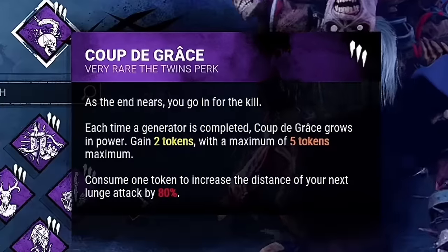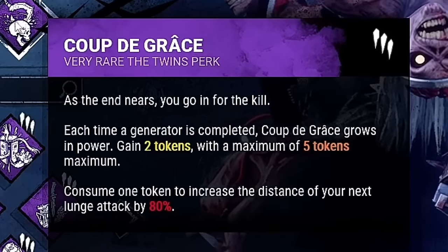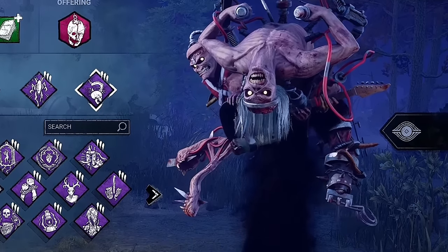Our final perk will be Coup de Grâce. After a generator is completed, you will gain 2 tokens. Each token will extend your maximum lunge range by 80%. This perk is one of my favorites on Dredge. Coup really allows you to pull off some crazy mind games with a remnant that often will guarantee a hit.